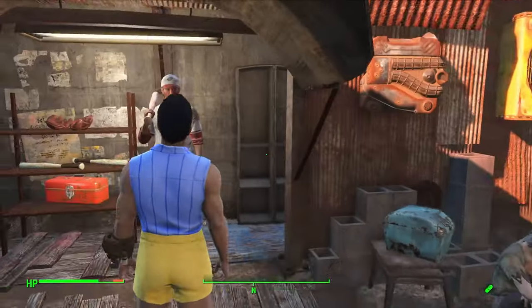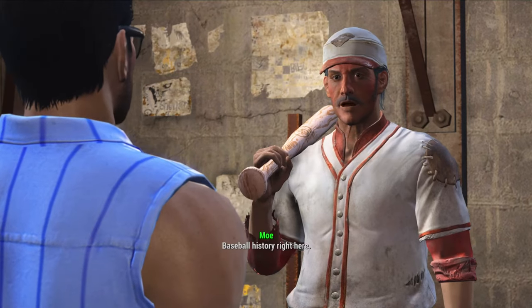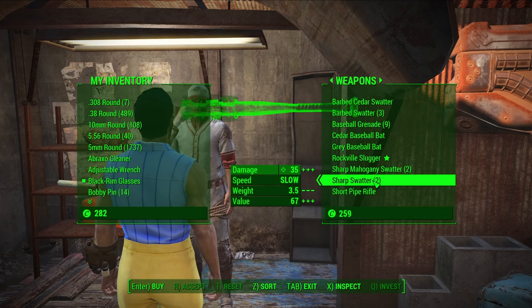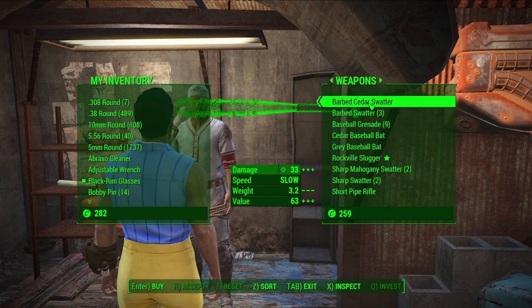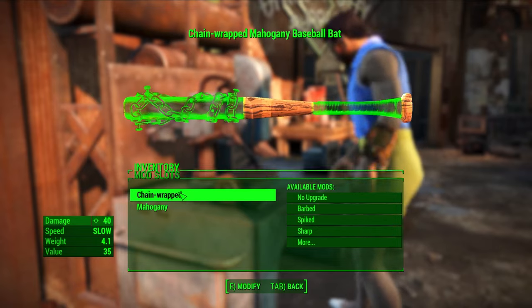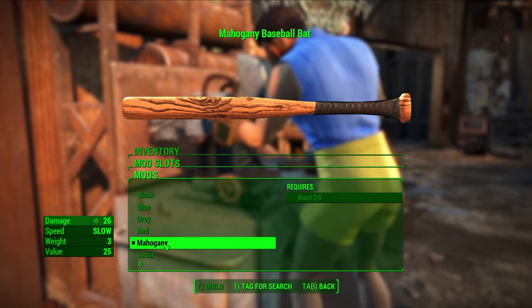Put on your Charisma gear, take the Great Mentats, and talk to Moe. Moe has one of my favorite melee weapons in the game — the Rocksville Slugger — which you should be able to easily afford with just the ammo you've picked up so far. This reduces the AP cost of our attacks by 40%, essentially turning our slow weapon into a fast weapon. Another often overlooked element of VATS efficiency is that when you're in VATS, the damage you take is reduced by 90%, so the more time we spend in VATS while fighting, the less damage we will take.